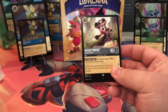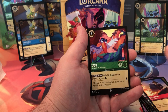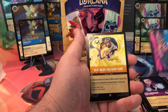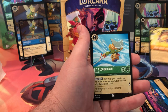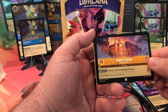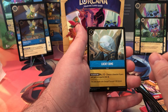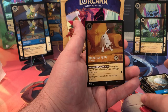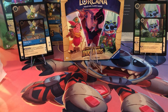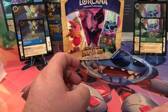Last pack before we get into the trove — we got Mickey Mouse. Billy Bones, Zazu, Lena, McDuck Manor, Scrooge's Mansion, Heal What Has Been Hurt, Kit Cloud Kicker, Last Ditch Effort, Tiana's Palace, Moana. And we got a nice gold Lucky Dime, and a Dalmatian Puppy holo! Location cards too. That wasn't too bad.